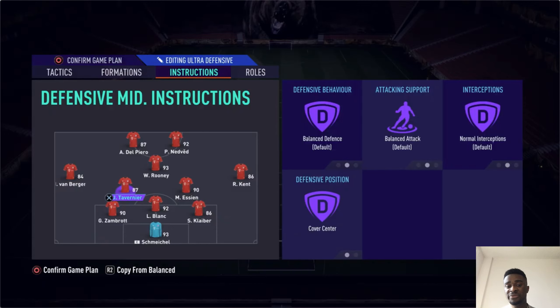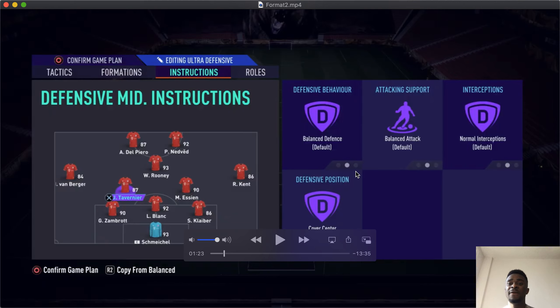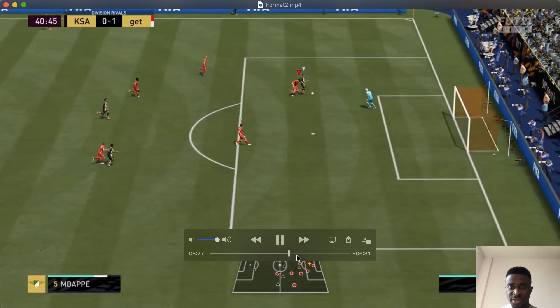The strength of this formation from an attacking point of view is that you have five players in the midfield. Not a lot of formations can deal with that — you're always going to have someone open. Because you have so many players going forward you can be vulnerable, which is why I have 'come back on defense' on the wingers and more defensive-oriented players in midfield. Rooney, Tavernier, and Essien all have good defensive stats, so you want versatile players in midfield. You'll never have to worry about having a passing option.